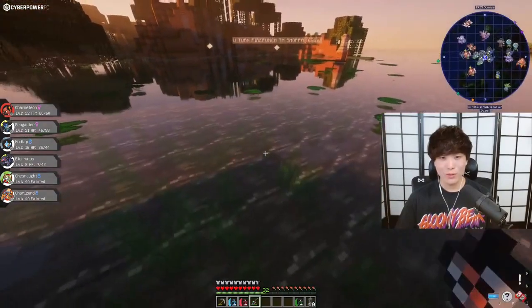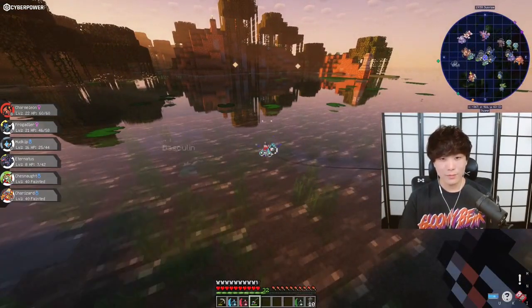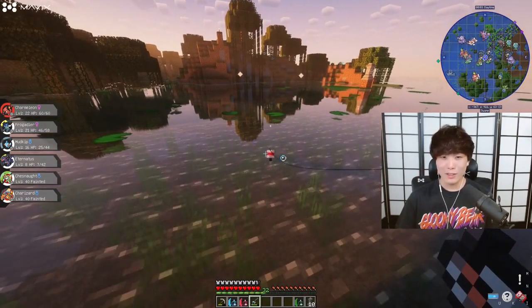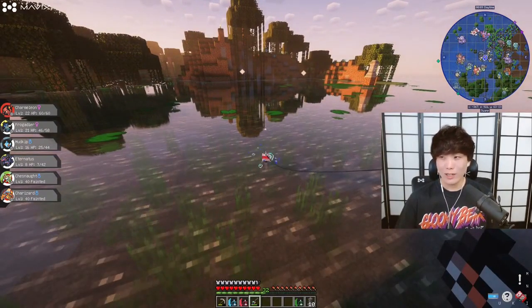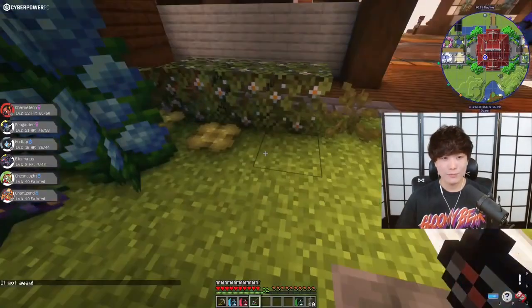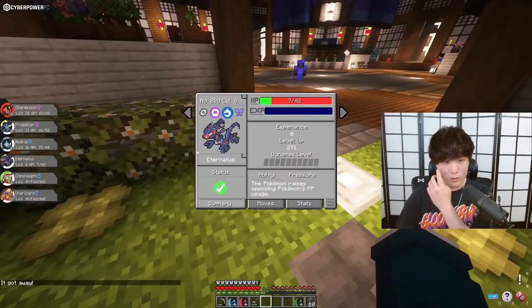Let's do one little fish before we go to spawn. That Eternatus is humongous. I'm the type to not usually use a legendary on my team though — we'll check its stats. It seems to be a special attacker. Let me check its stats real quick — Eternatus normal form.